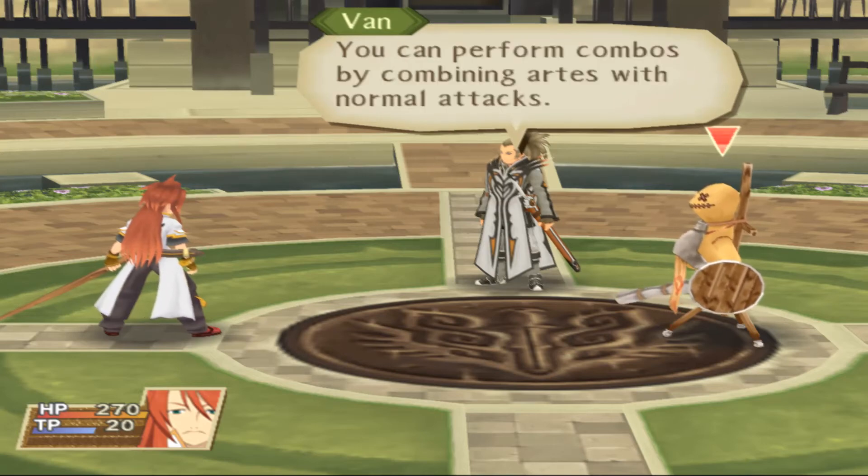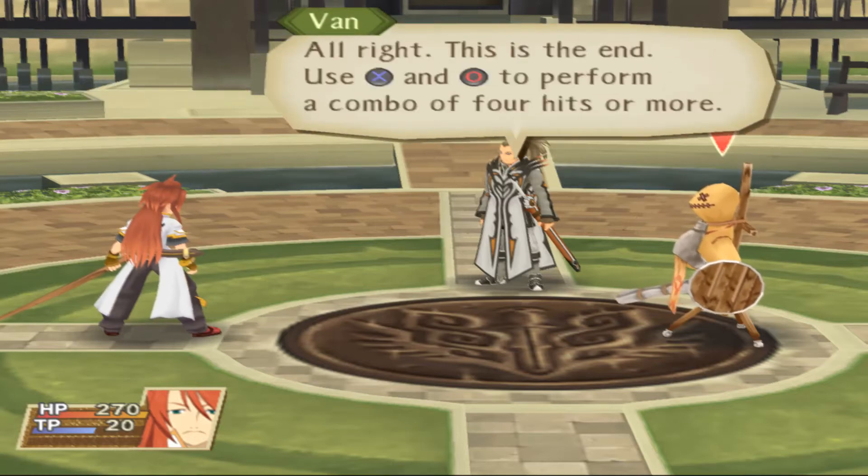You can perform combos by combining arts with normal attacks. Use the attack button and art button to perform a combo of four hits or more. Yes, master.